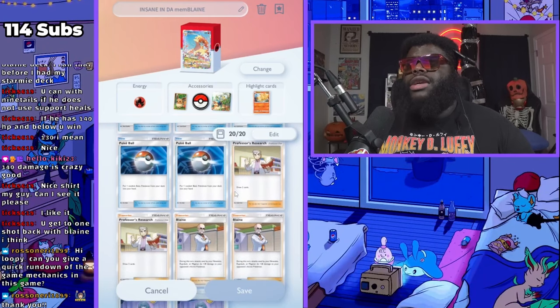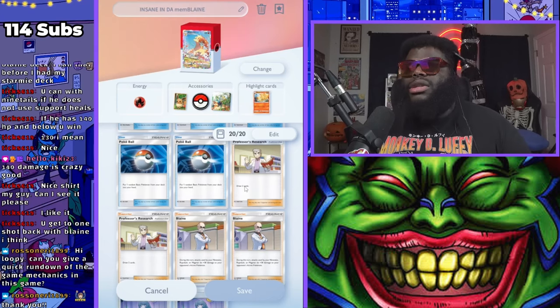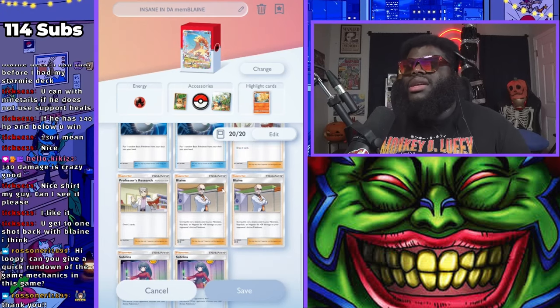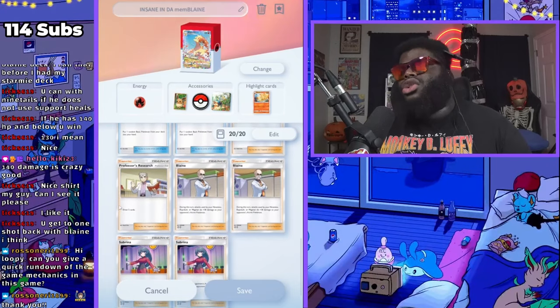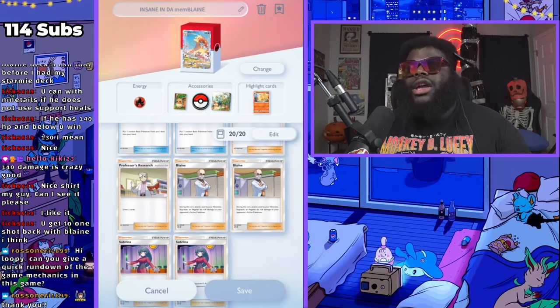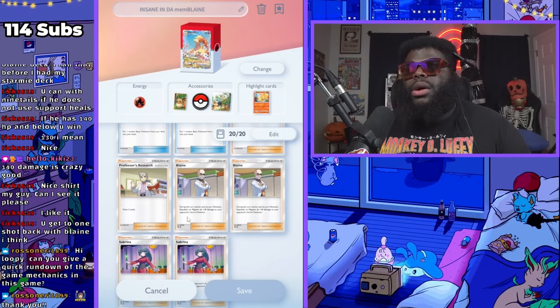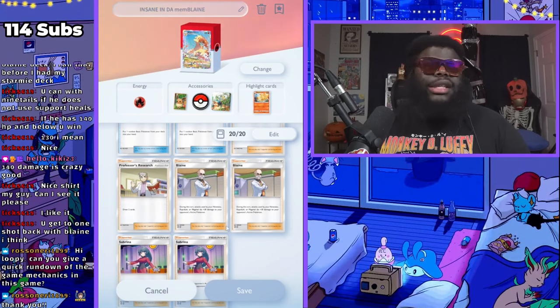Professor's Research allows you to draw two cards. Then we have support cards — you can only use one support every single turn. So if I use Professor's Research and I get Blaine, I cannot also use Blaine. Blaine is a support card that allows specifically Rapidash, Magmar, and Ninetales to deal 30 plus damage. That's all he does.